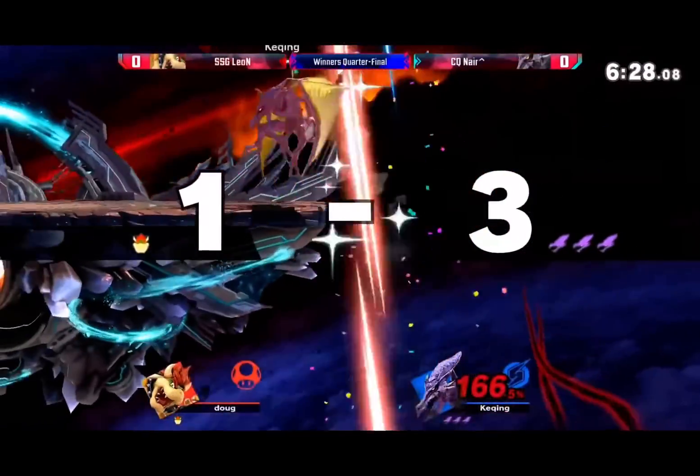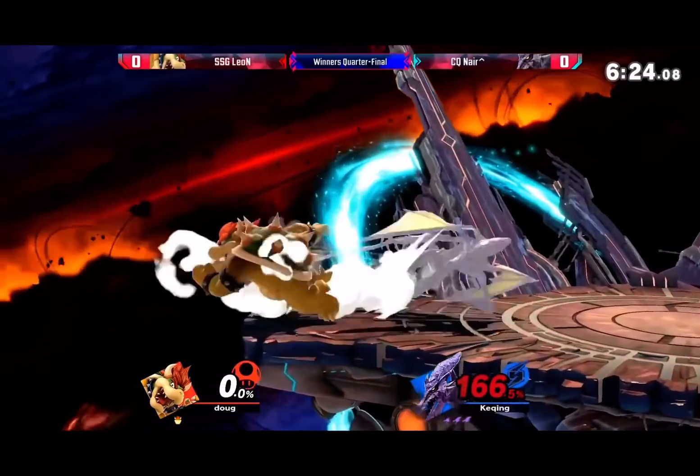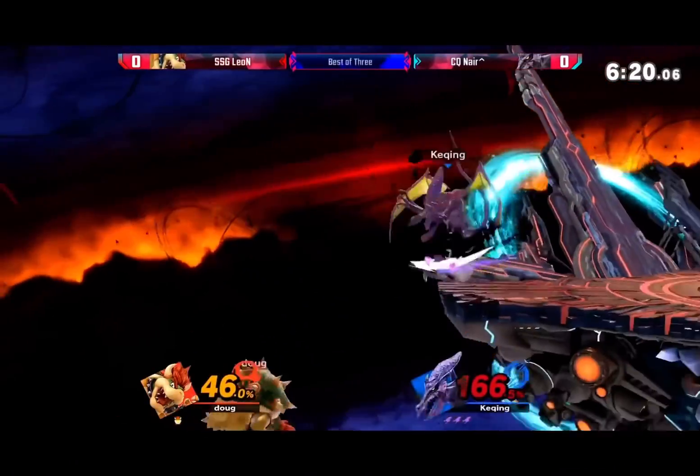For Ridley, I say up B. This move feels like it's un-edgeguardable — it is literally impossible to contest in the air unless you've got a really privileged hitbox or a counter. And it also spikes? What?